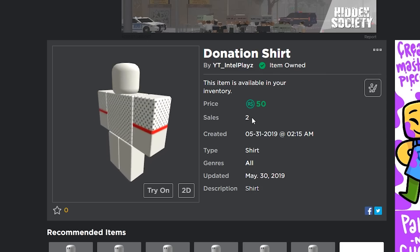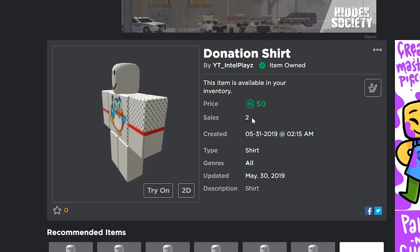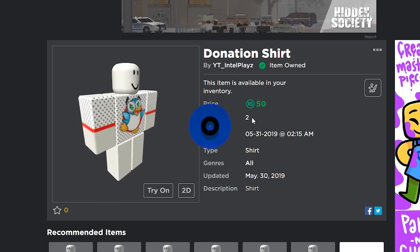If you wanna buy Robux or Buildish Club, please use my star creator code INTELPLAYS, it helps me out a ton. And I got a Twitter while we're plugging, you guys can go follow that too, but enjoy the video.